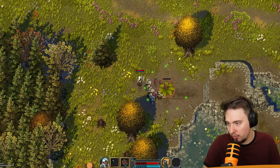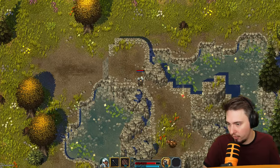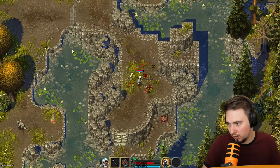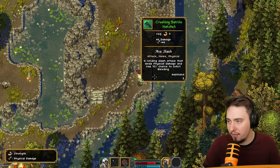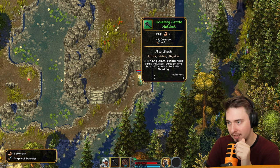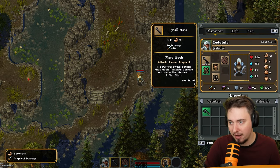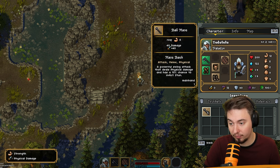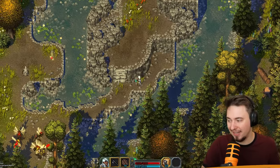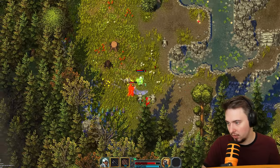We need more power - those wolves don't care, they just want to ruin my day. I don't like this guy, he's just slapping too much. Let me slap a little more. Give me treasure! Crushing battle hatchet - requires 7 strength, we got that. 46 damage, X slash attack, melee physical rending slash with 10% chance to cause bleeding. Is it better than what I have? Yes! This is 40 vs 46 damage. Power attack with chance to stun traded for bleeding - those wolves will see what's coming!